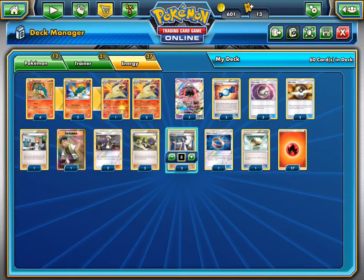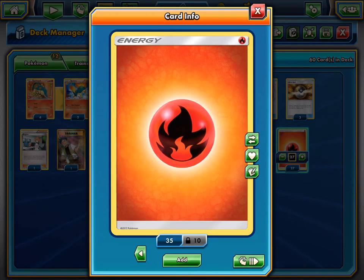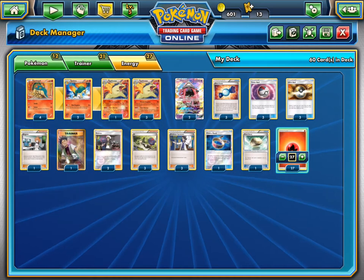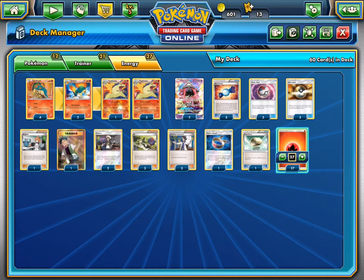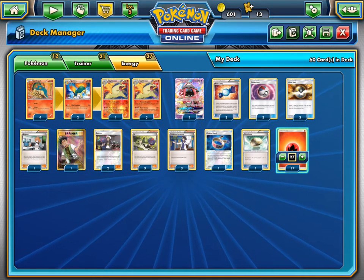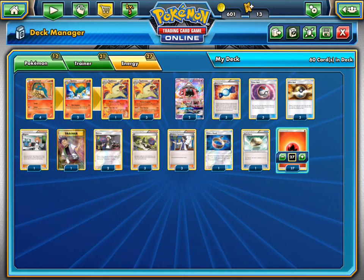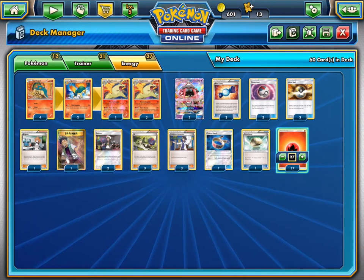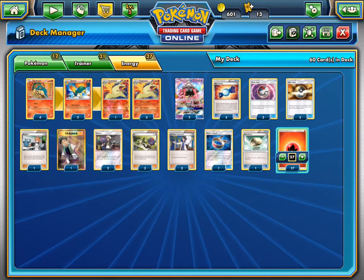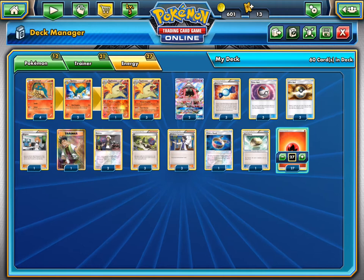You need to fill up this deck with the most important piece: energy. We're running 27 fire energy so we can hit them when discarding. You have about 1.5 chance out of 60 cards, but after you deal your prizes you're hitting on average 2, 3, or 4 energies, which is really nice for big numbers.